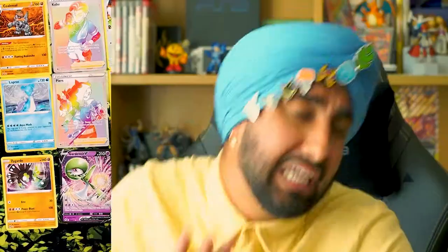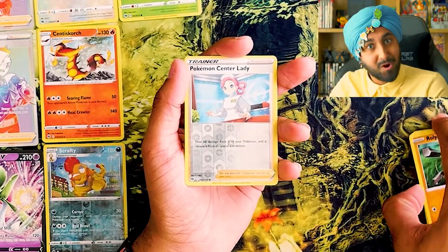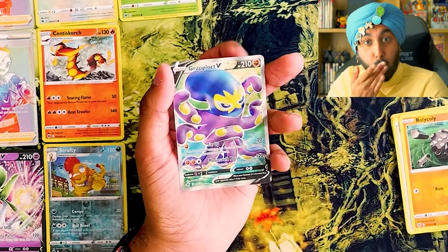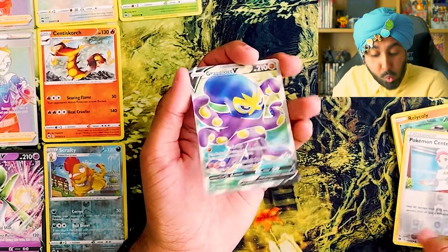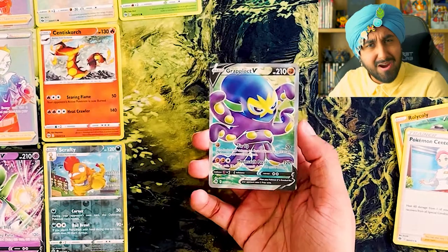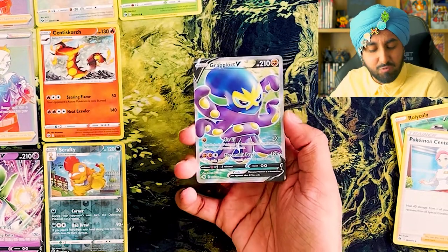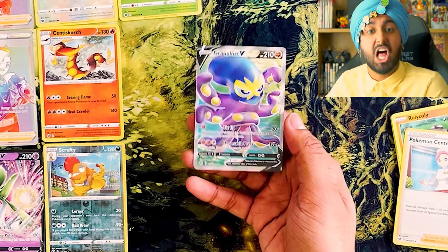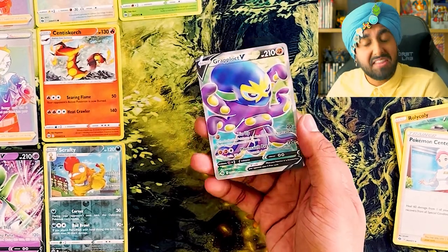We got a Rolycoly. A Reverse Holo Pokemon Center Lady — shout out to the nurses. And a Secret Rare — I think that's what these are called — a Secret Rare Grapploct V. Grapploct V — it Grapped you, and then it locked you. You're not single anymore. You're now in a relationship, cause you just got Graplocked.